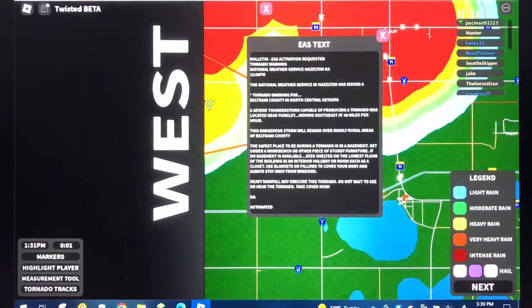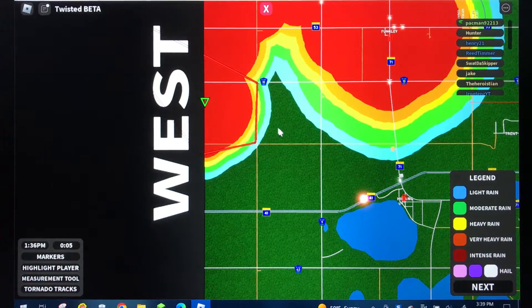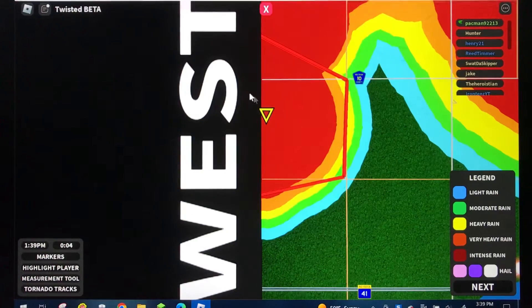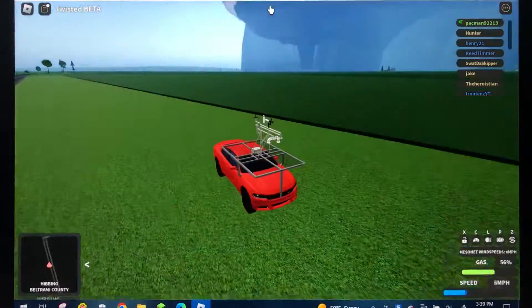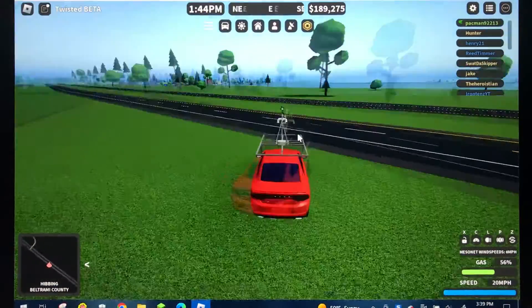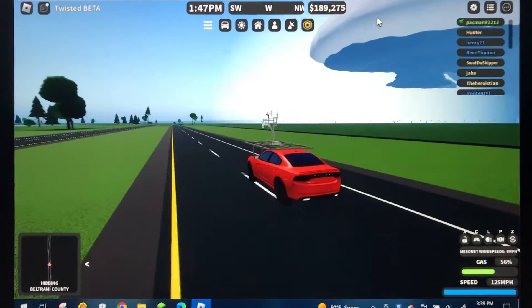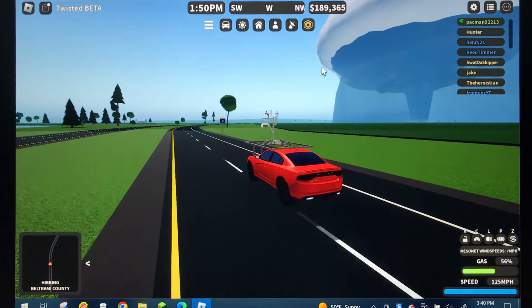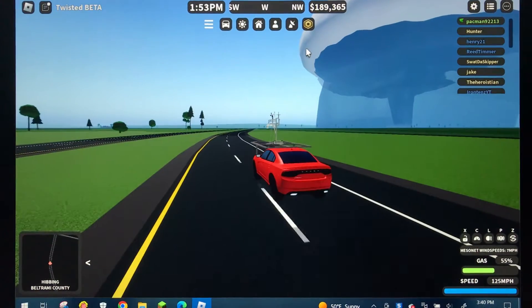Let me issue the first national weather answer for Hazelton. It's moving at 40 miles per hour — doesn't move that fast. I don't think it's gonna go for the city we're in, but you know, if we have an EF2 tornado here... it's on the map now. We're moving up here, so we should be in the tornado's path and something could happen.